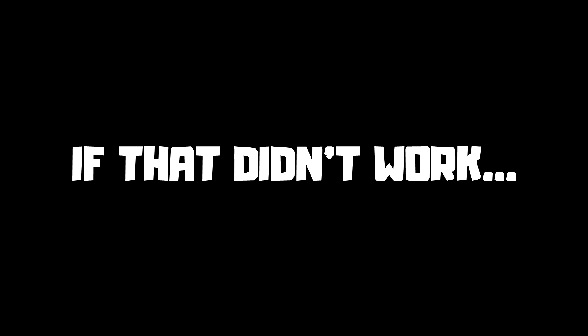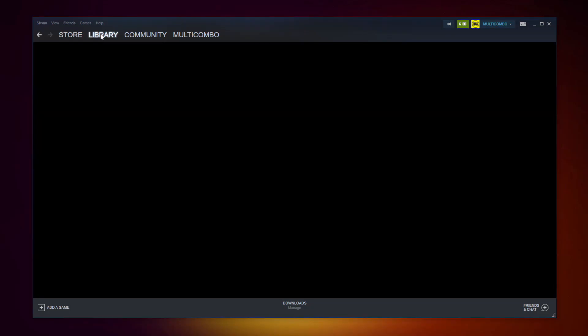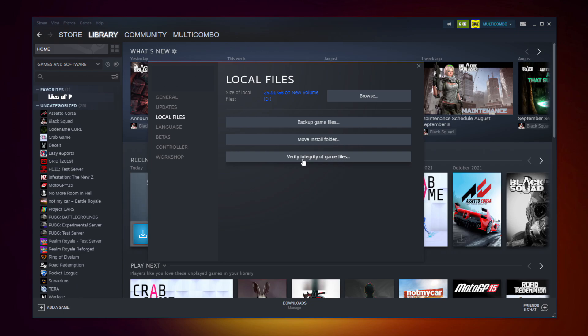If that didn't work, open Steam and go to the library. Right click your not working game and click properties. Click local files.